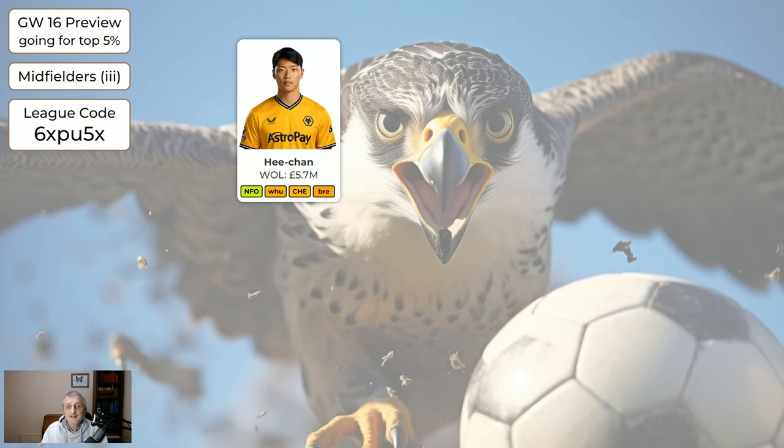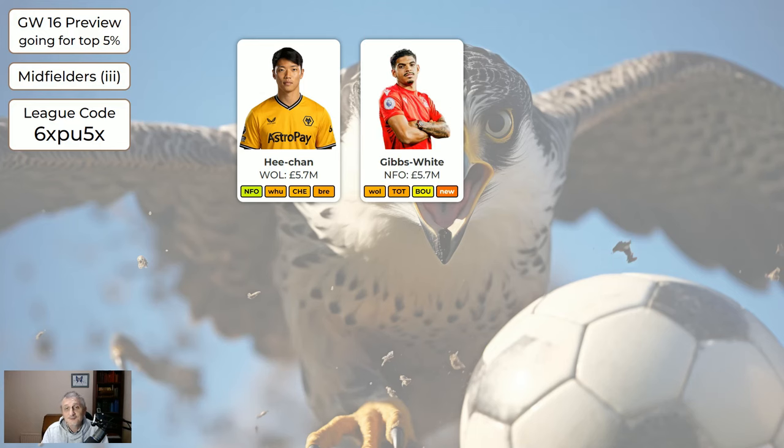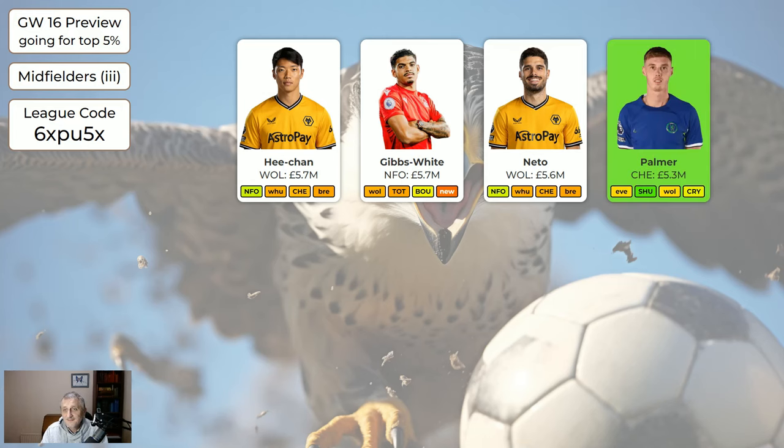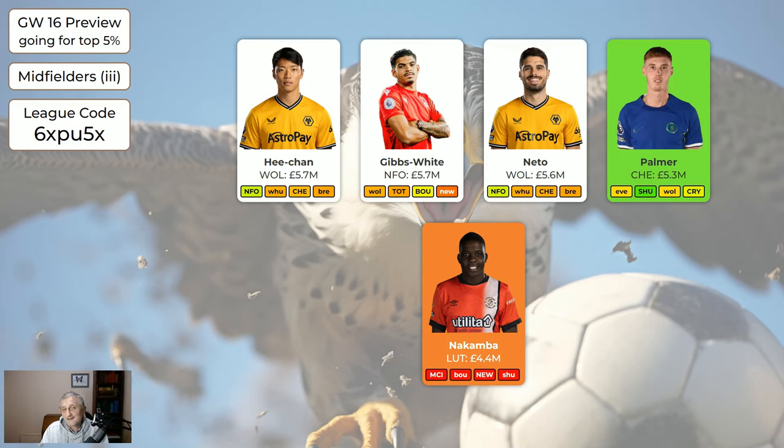Gibbs-White is nice and cheap but if I had to choose between these at the moment I'd go Hee Chan. Neto probably isn't back this week but is expected back very soon — if you've held on to him this long you might as well keep holding on. Palmer at only 5.3 with Chelsea coming into some very nice fixtures is a nice cheap enabler and absolutely worth having. Nakamba is in here as an enabler at only 4.4 — so cheap for a midfielder that plays sometimes.